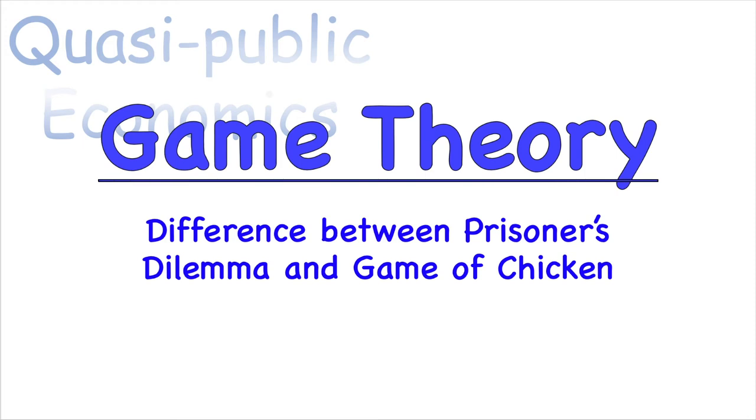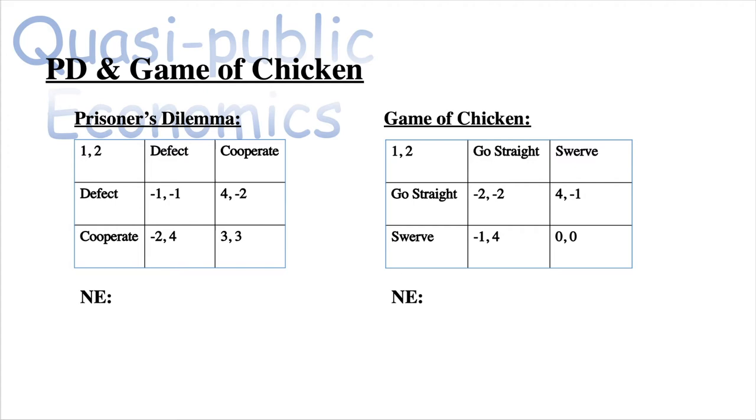In game theory there are two types of games: Prisoner's Dilemma and Game of Chicken. They have very similar formats — you are both given two choices, two strategies. You have your best outcome if you choose to betray the other person, if you choose to defect, and the other person chooses to cooperate.